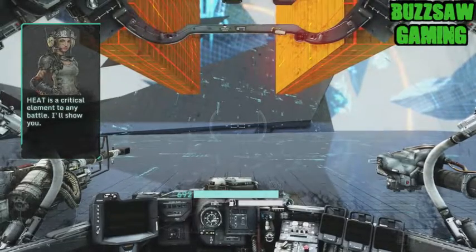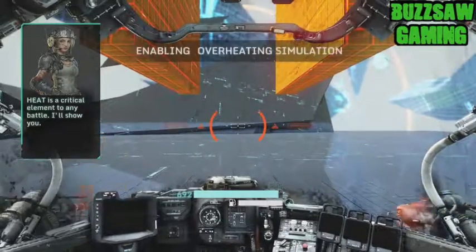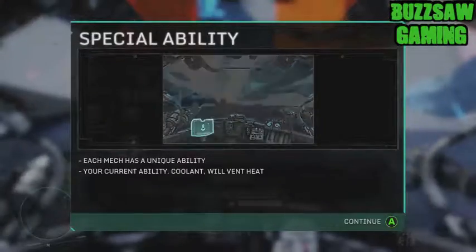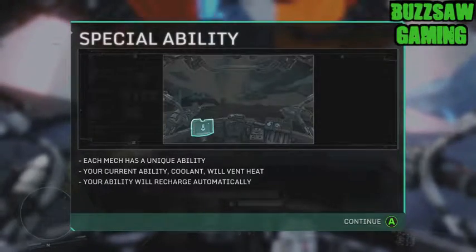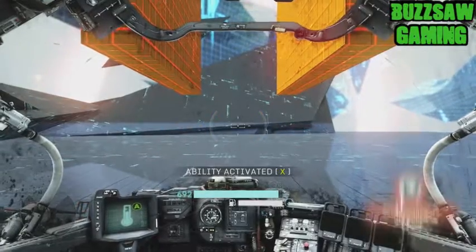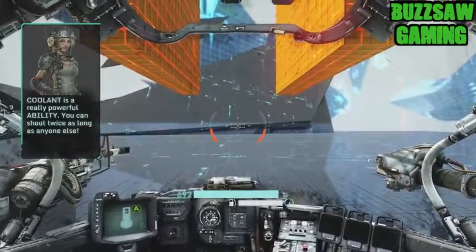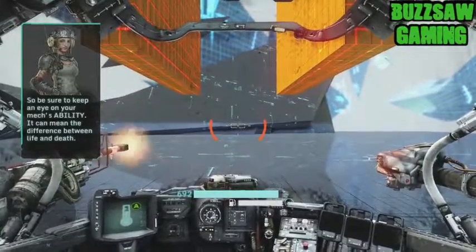Heat is a critical element to any battle. I'll show you. See? I disabled your mech by adjusting its heat level. Coolant is a really powerful ability — you can shoot twice as long as anyone else. So be sure to keep an eye on your max ability. It can mean the difference between life and death.